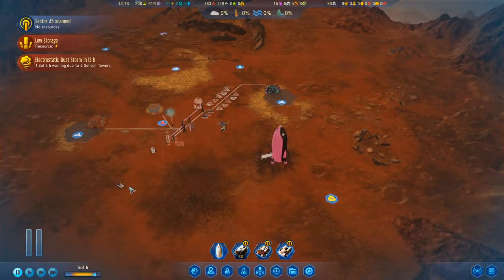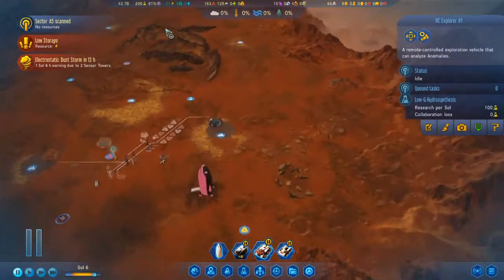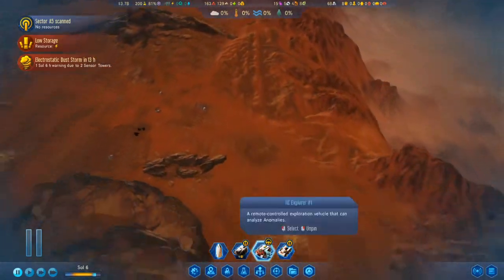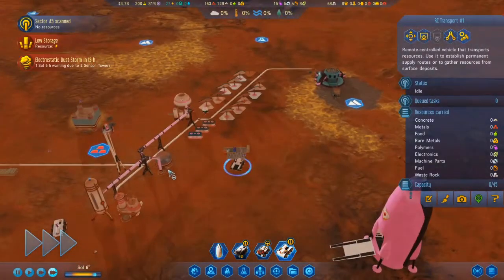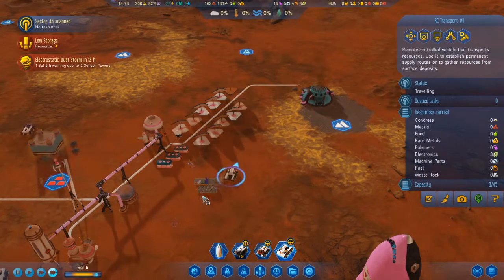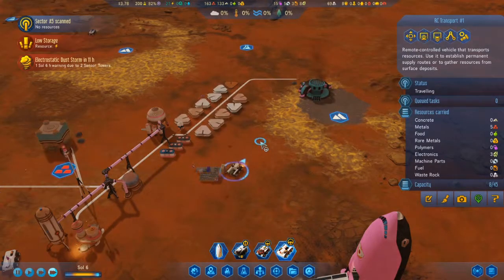It looks like the dust devils have stopped, so I can send my explorer up to scan that anomaly. Let's grab some electronics and some metals and see about building some more sensor towers.